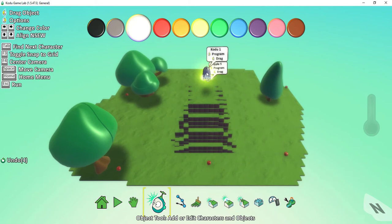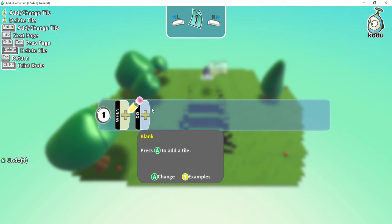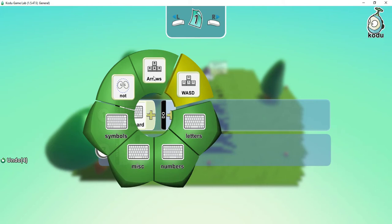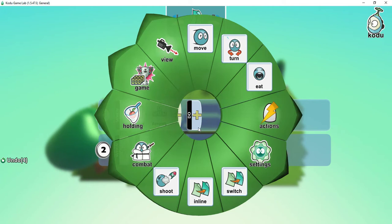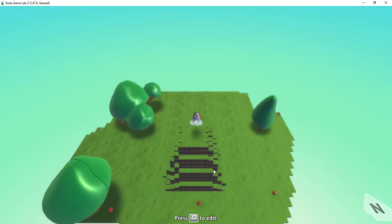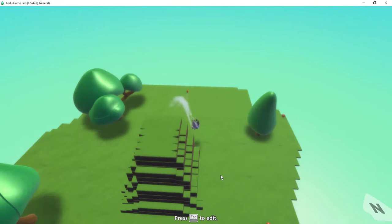To code this Kodu, I'm going to right-click and then press program. The first thing we'll set up is some controls to move the Kodu. Under the when section, I'm going to select keyboard, and for the part of the keyboard let's go ahead and use arrow keys. When I press the arrow keys, what I'm going to do is move, and let's have them move quickly. Let's test that and see if it's working — I'll press the play button and use the arrow keys to move Kodu around. It looks like that part is working.